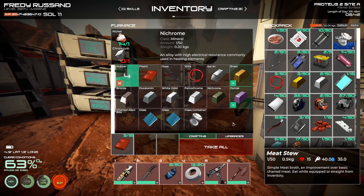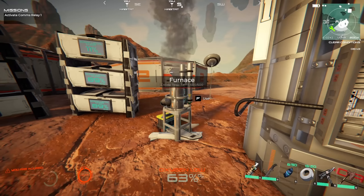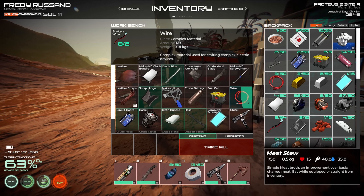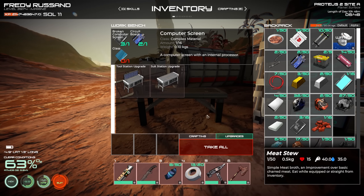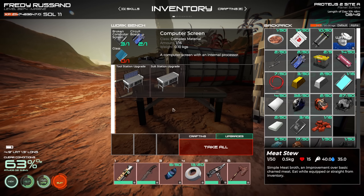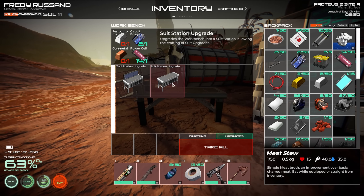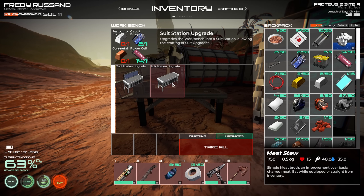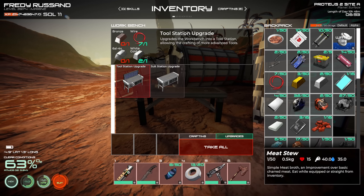Let me try to upgrade all of this and see if I can actually make a weapon, because I think it would be a good help. Let me do the basic stuff. So let me turn all these wires — I think that's all. Let me check what it would take to upgrade the workbench. There's also the suit station which allows upgrades to give environment resistance, and the tool station — I think that might be the one I'm going for.